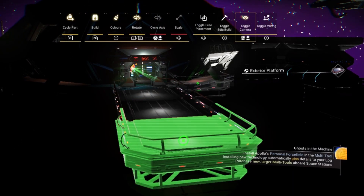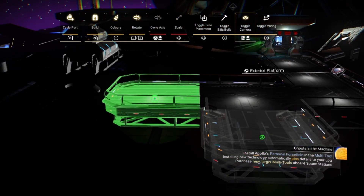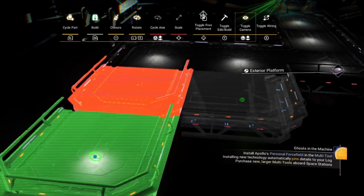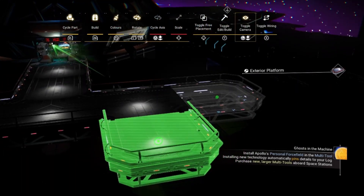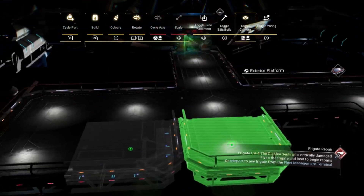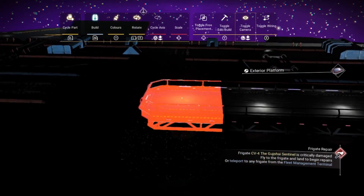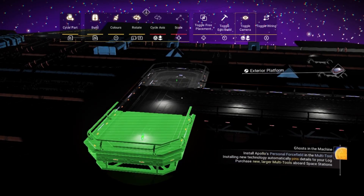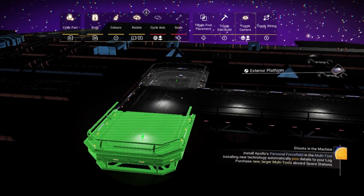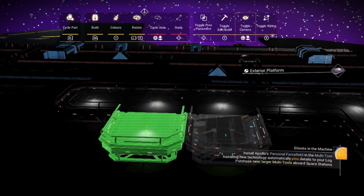I've got this cool idea of having this ringed walkway surrounded by different buildings. I'll have my technology, I'll have my industrial and I'll have my agricultural. I'm also going to throw in somewhere for the navigation and also some crew rooms. And as you probably saw at the start of the video, I want to incorporate a bit of downtime, somewhere to relax for these guys. So I'm building them a bar.